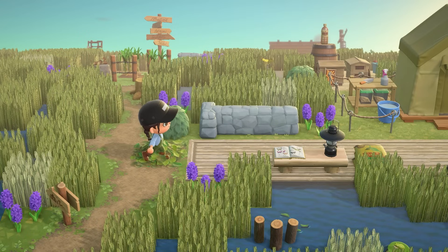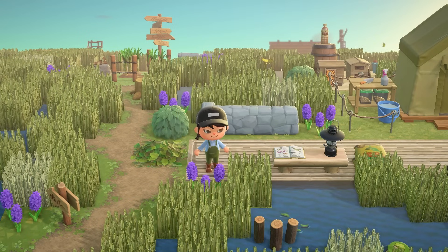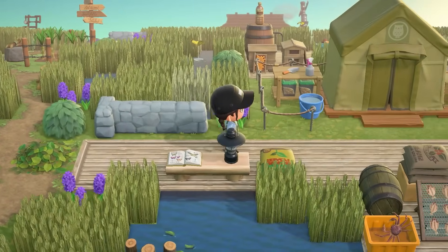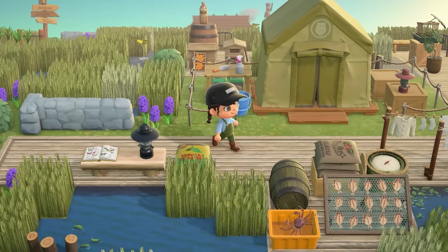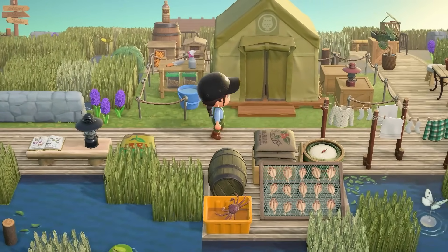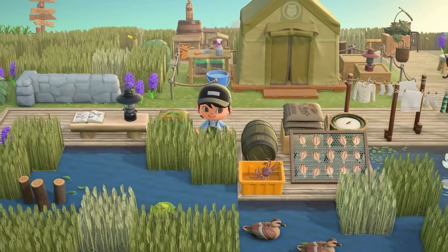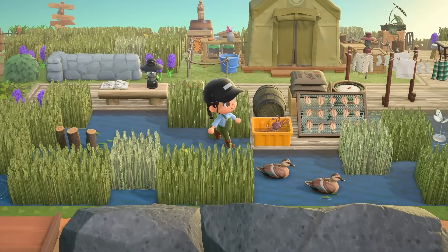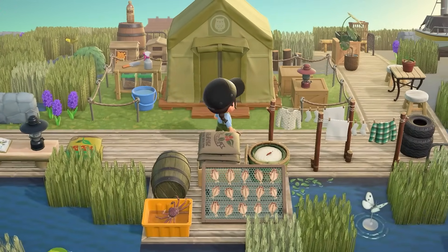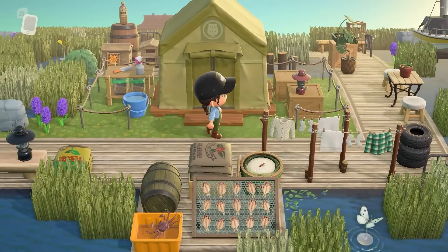It's pretty incredible what the in-game items and custom codes can do. I think we're going to go to the right first on this island tour because I love that we have Blather's Tent right here. It's so perfectly decorated. Since it is a marshland, we can go and wade through the waters, but we also have a really nice dock and area to walk around.